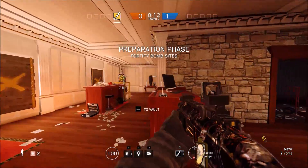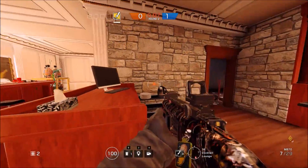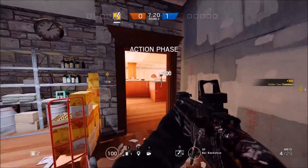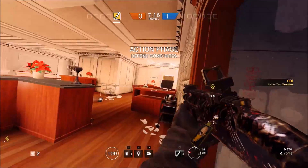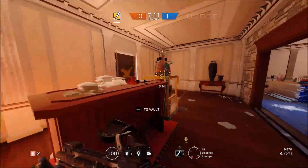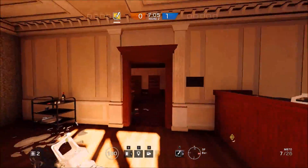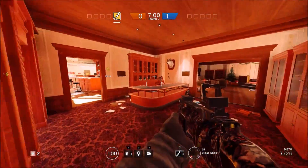Now I'm going to show you how to defend Bar Cocktail Lounge. The biggest thing you have to worry about at this site is the skylight as well as the windows. Mainly what you want to do to avoid those being a threat is post up in this room. You can rip up this wall to cover that window over there, covering it from right here in this corner. You also need to worry about the drop-down here, but you can't really do anything about that because it goes up to the roof — so you can't reinforce it.